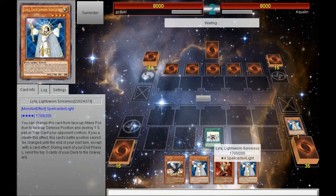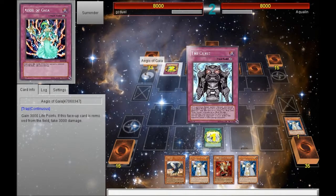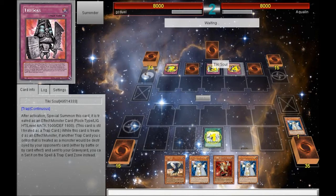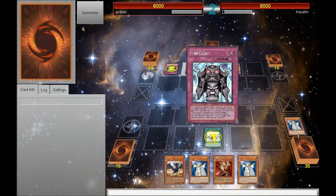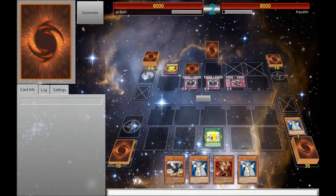I also drew into a Solar Recharge, which is pretty good — it gives me some extra pluses and some milling. My opponent activates all of these weird cards, like Tiki Curse and Tiki whatever. He's going to summon all of those things while chaining to my Solar Recharge, and he's going to have some life points to spare.